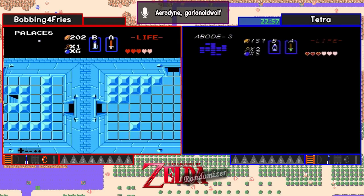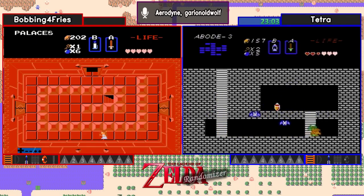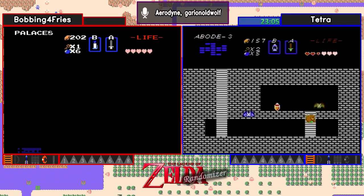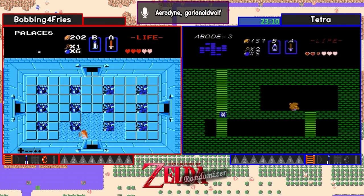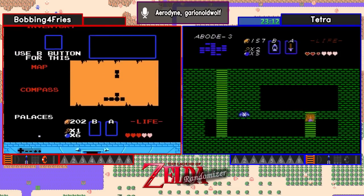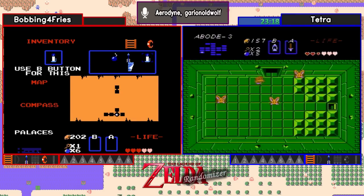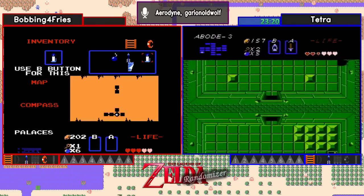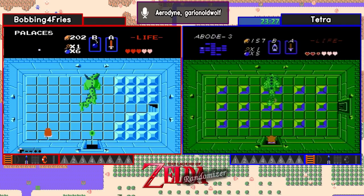Alright, let's see what the item here is in level 3. Looks to be red ring. Is that red ring? Looks to be red ring. That's going to be a huge advantage for Tetra. Yep, that had to be red ring based on the screen changing color. And Tetra said they're stabbing for joy.